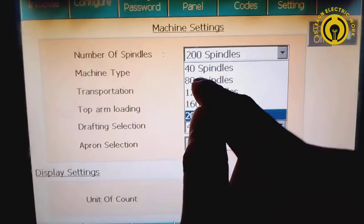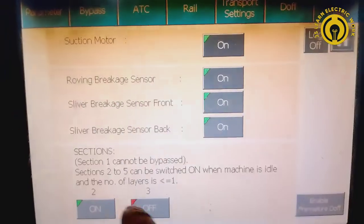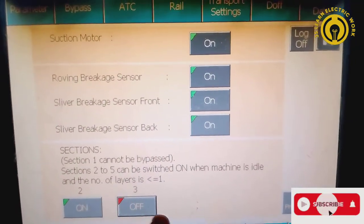I have 1, 2, 0 options, then I have two or three options. Then I have bypass, then I have two options already on and three options.